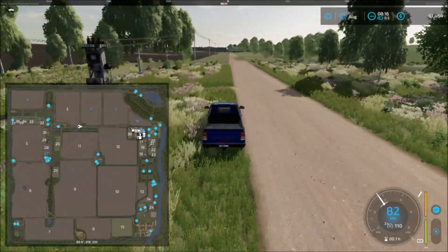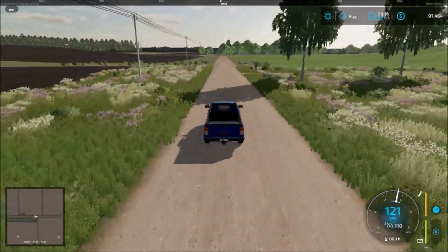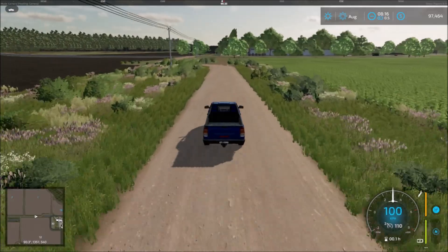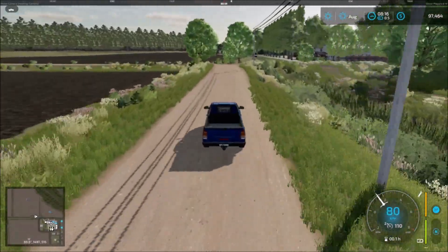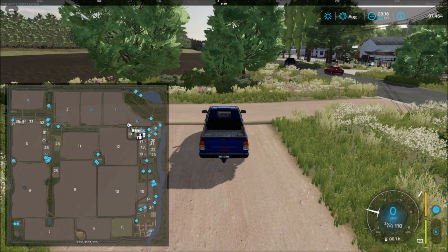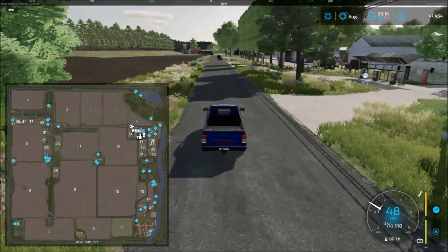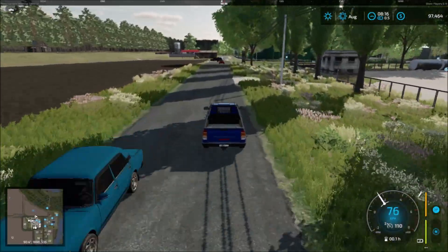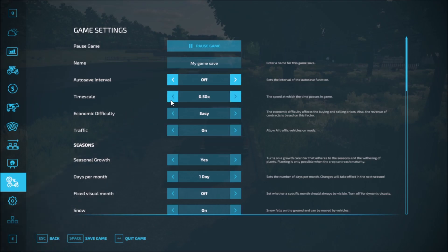Heading down this way, see if there are any sell points anywhere here. So far a nice convert — the map works very nicely. We have traffic here, and it looks a bit thick in some areas, so I'll switch off the traffic.